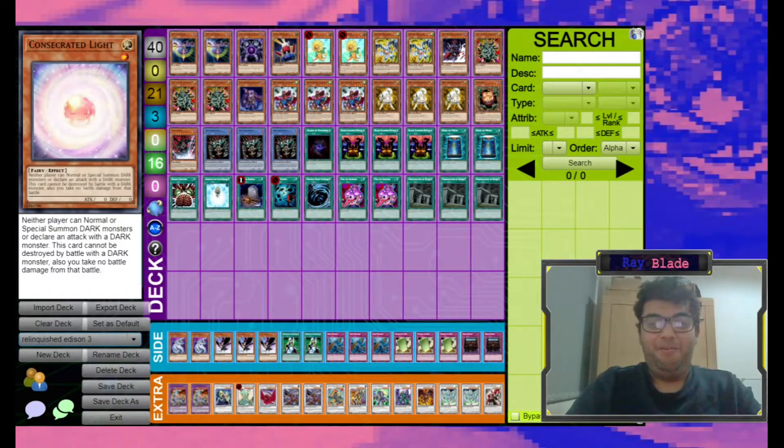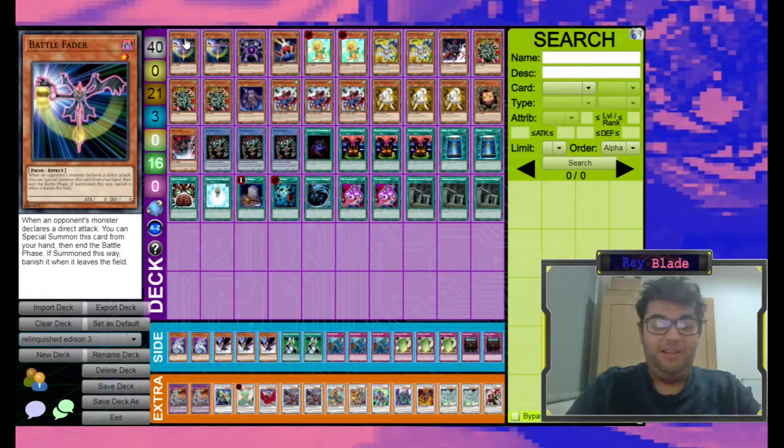Hey hey, Ray here. Back at it again with an Edison Spotlight. Today we are going to be covering Relinquished Quickdraw, which is a bit of a weird deck that started to see some attention. I wouldn't say it's seen any real competitive play, but people are seriously starting to look into and theorycraft this deck and see what can be done with it.